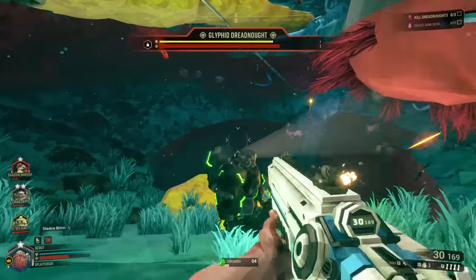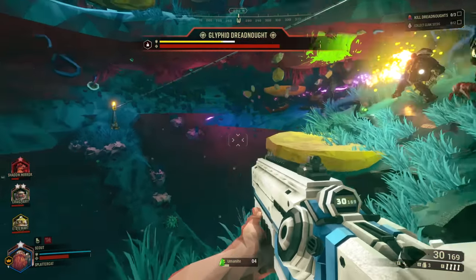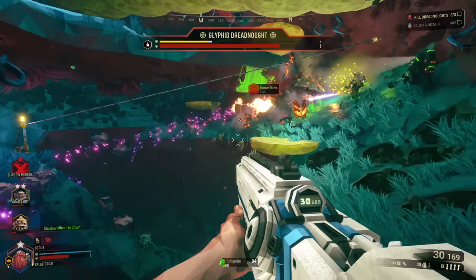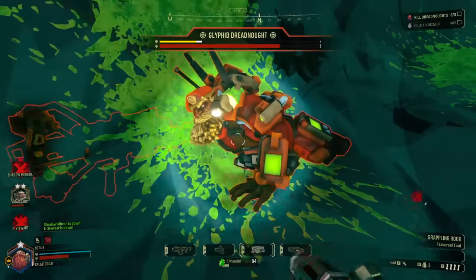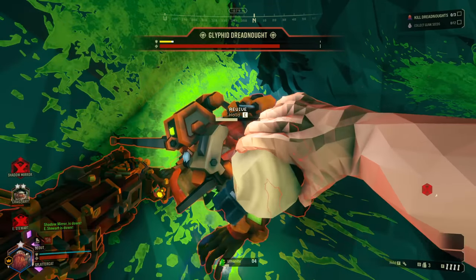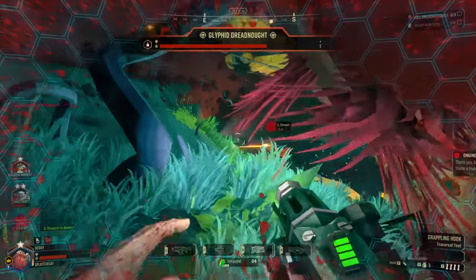Oftentimes this can turn into just a big battle of attrition. We've got a gunner — thank God. Killing stuff gets so much easier when you have a gunner. We've got one guy down over there — I'll go get the rez. Pick him on up — your time is not yet here, brother.